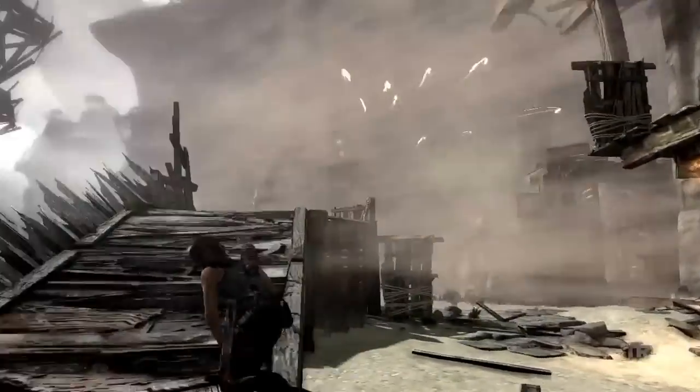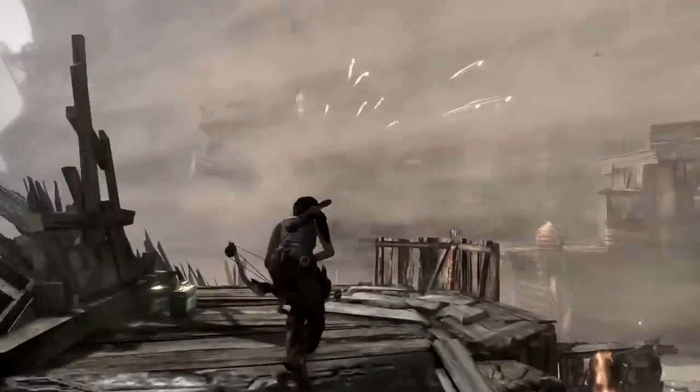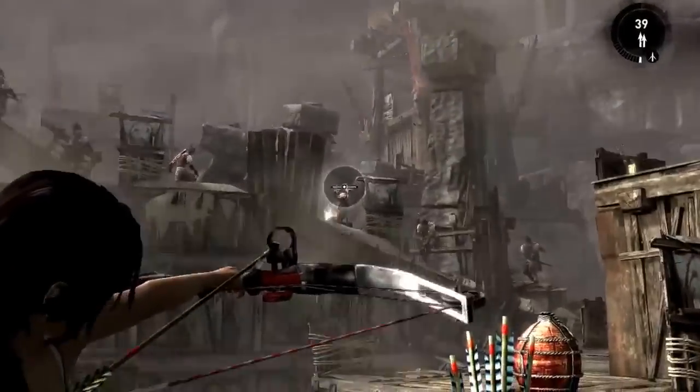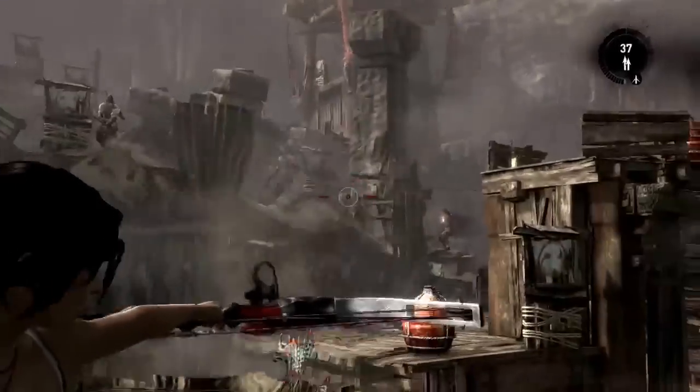Up until this point, Lara has faced a lot of weaker enemies, so these are the toughest enemies she's seen to date. The Oni are trained warriors that fight smarter, quicker, and are more agile, and they all try to ambush her frequently.